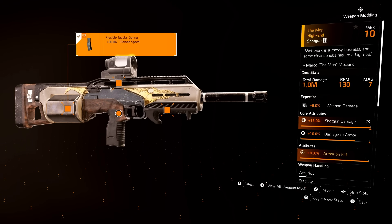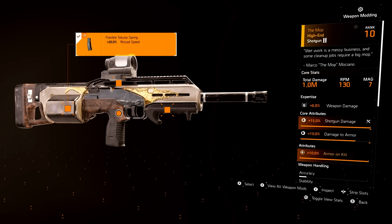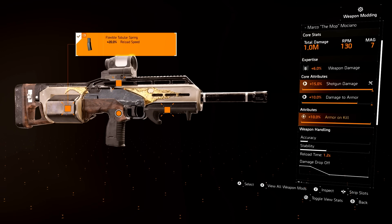For the Mop shotgun, I went full tilt for reload speed — weapon handling, reload speed, and reload speed again. This one has a 1.2 second reload speed, and whenever I use it on an armor-on-kill build with Gunner, I believe it's the third or fifth reload that gets even quicker. This thing is ridiculous — it's like the movie Crank. The reload speed is amazing.